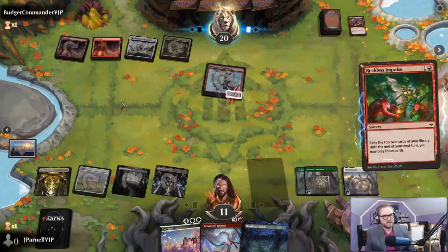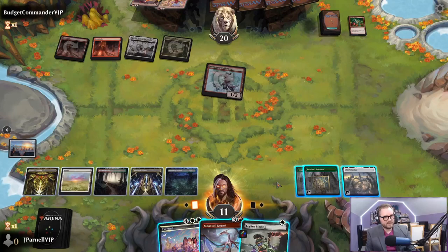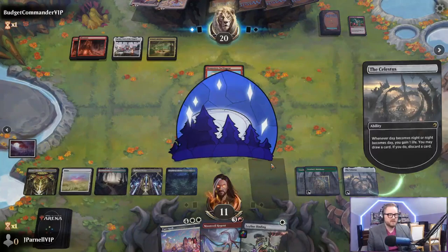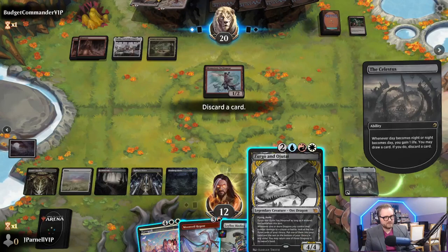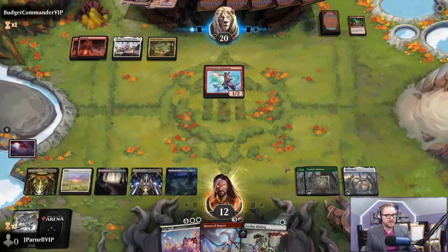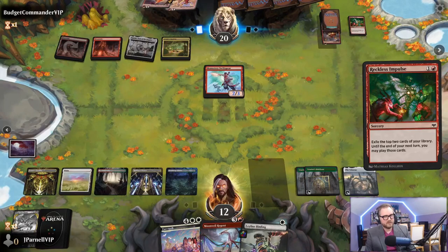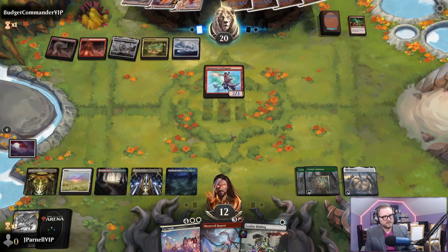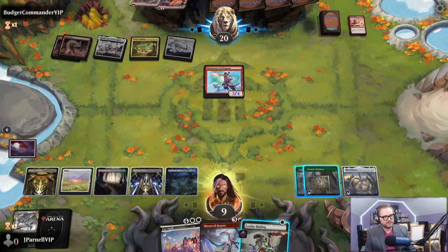Reckless Impulse. Ley Line Bindings - we can draw three and then Ley Line Binding, that seems fine. We've cast no spells - I will take the action. I think Moon Veil Regent might be better - I'm going to discard Zirgo and Ojitai. Reckless Impulse - here we go. Got a bunch of burn spells. Got five coming at my face. Got to nine. Attack - we've got a Ley Line Binding for that.